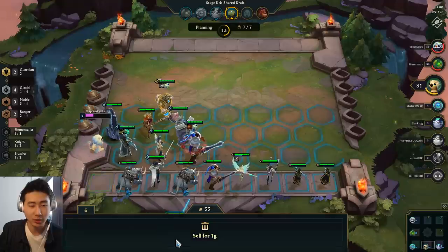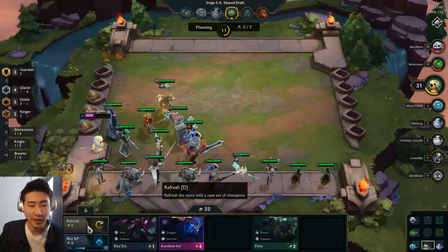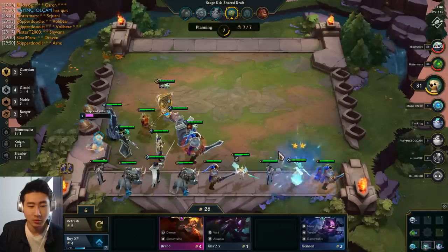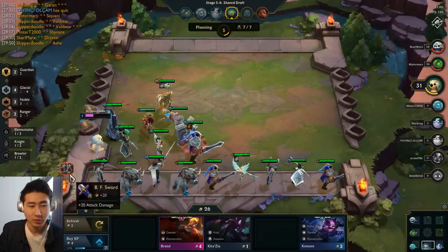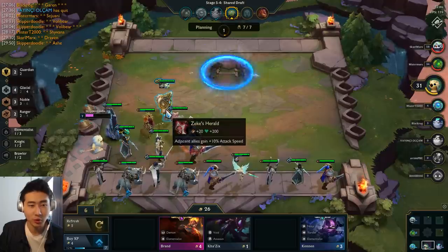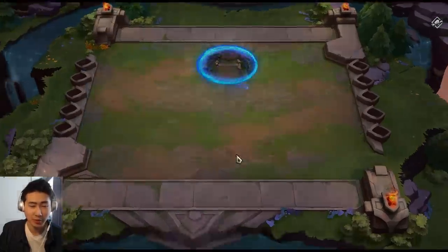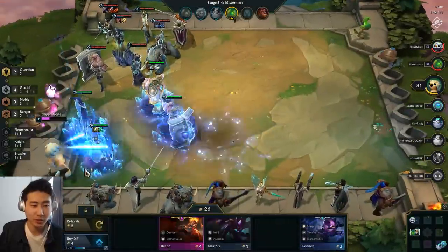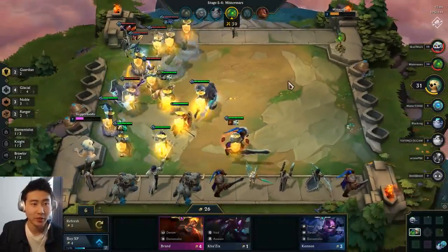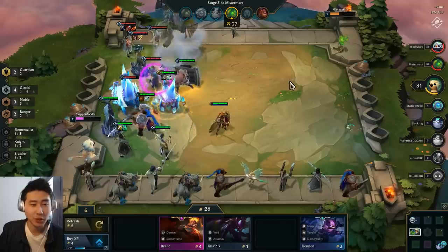I bought the Lucian and then accidentally sold it — silly me. We got the BF Sword — Sword of the Divine on Ash for Volibear. I could use Zeke's Herald, which would have been good actually. I'm not a huge fan of Sword of the Divine, but I'll give whatever items I can to win. This is the guy I'm always kind of scared of losing to.